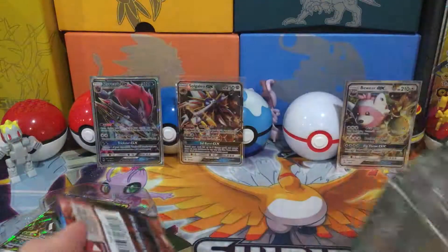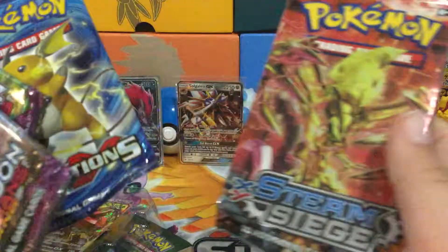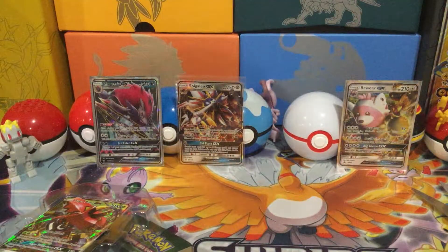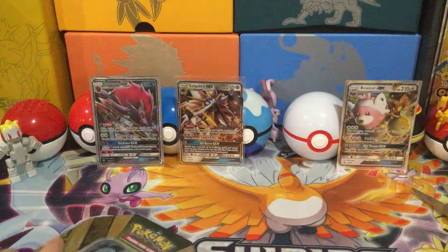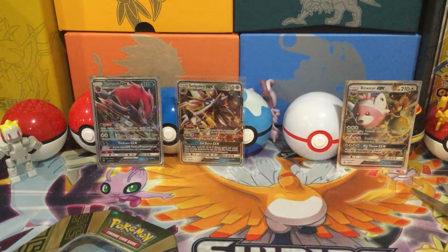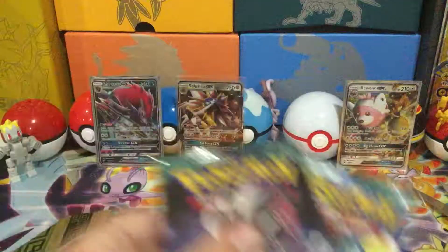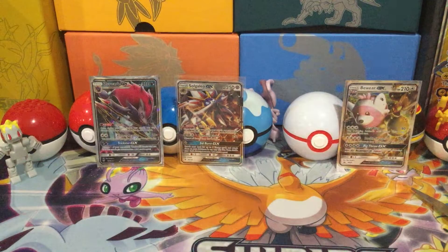Tapu Bulu — we got some Guardians Rising in here, good stuff. Guardians Rising, Guardians Rising, Evolutions, and Steam Siege. Now, these are all pretty good packs. Guardians Rising — Lele, maybe. Lele, $50 Lele — you can sell that easily.